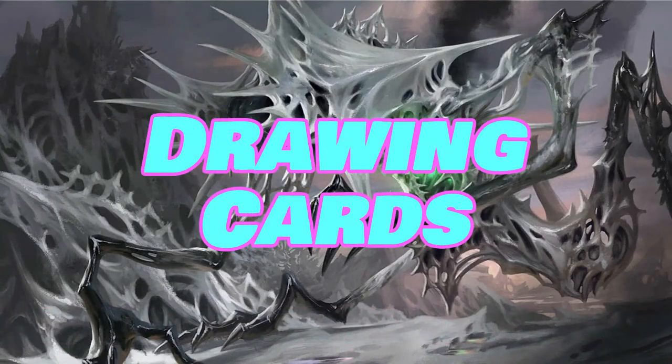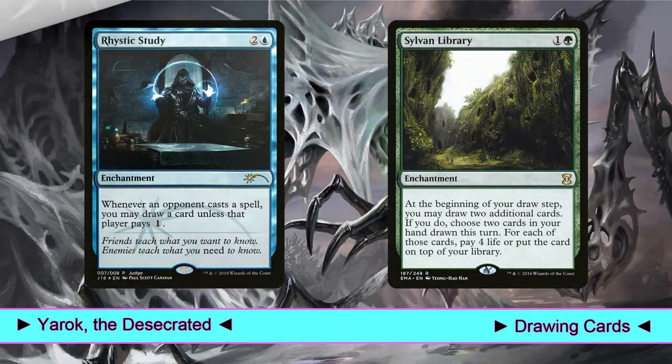In this deck we draw a ton of cards, but the best drawing engines are always the same: Rhystic Study and Sylvan Library. These are our only drawing effects that can't be doubled by Yarek.